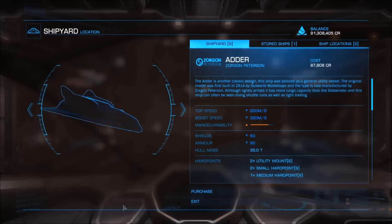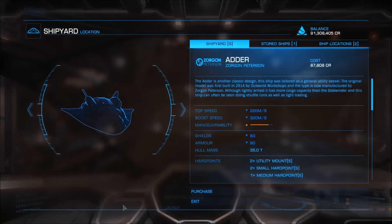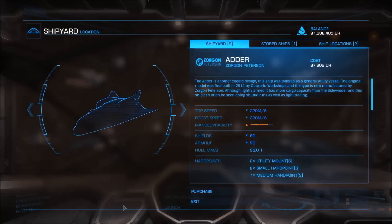Hello Commanders, welcome back. Today we are going to take a look at another multirole ship — this time it's the Adder, which can be considered as the baby Cobra or the Sidewinder's biggest brother, and this is because it can perform very easily each and every activity in the game.